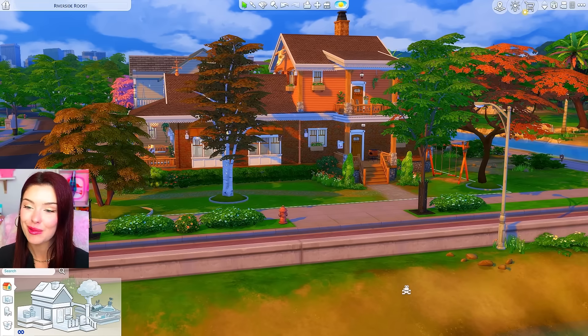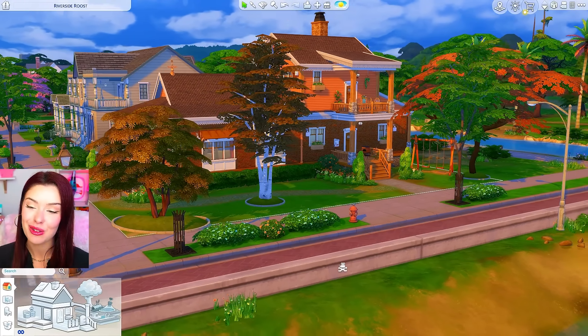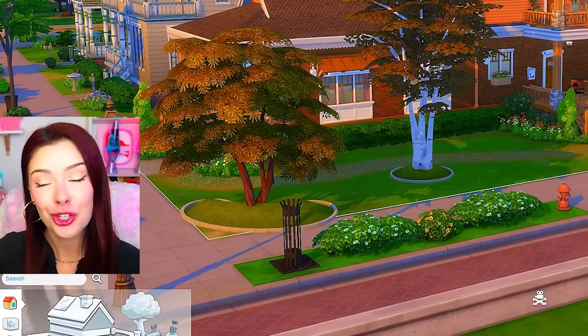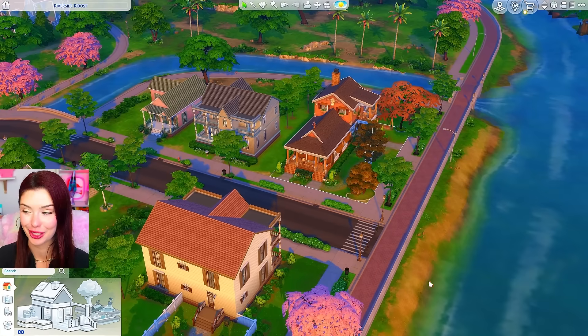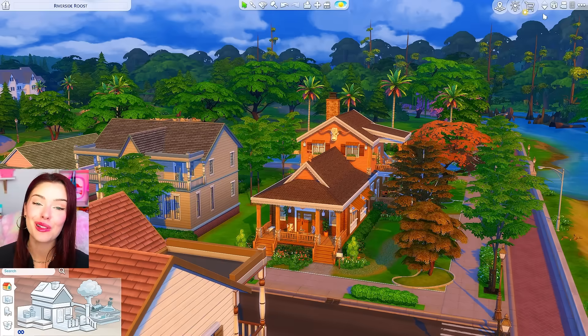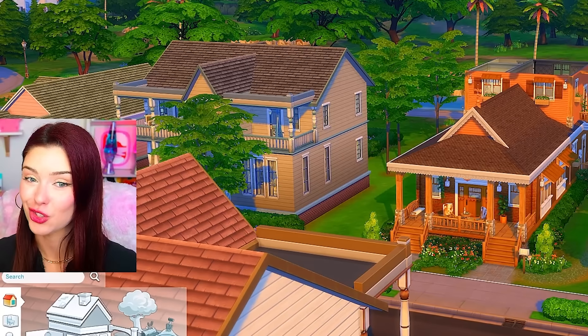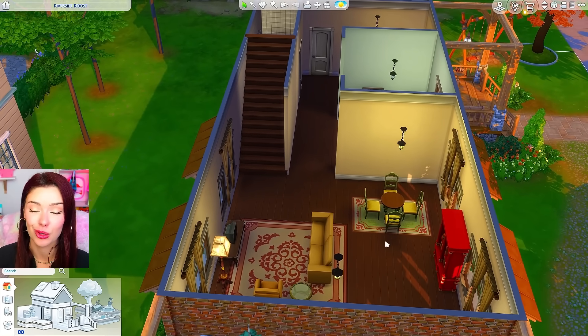This is what it looks like over to the side - I did add a swing set over there. I was thinking since we have two bedrooms, we could turn this into a family home. Look at it in comparison to the rest of the neighborhood - it's definitely standing out. Okay, now let's go tackle the interior. We're gonna try and keep the same aesthetic through the whole house using orange as our priority.